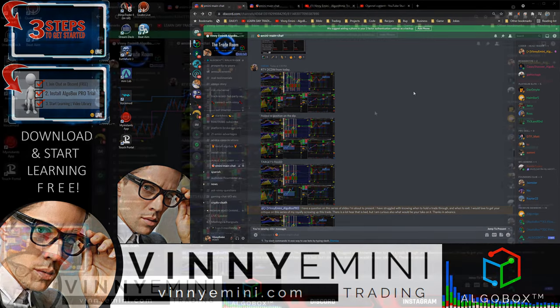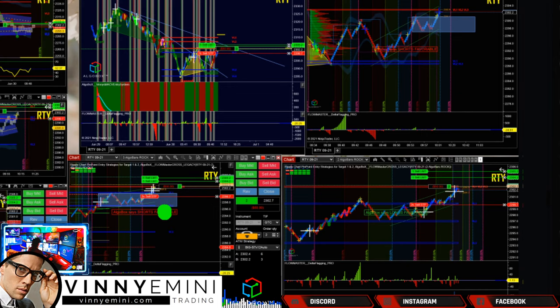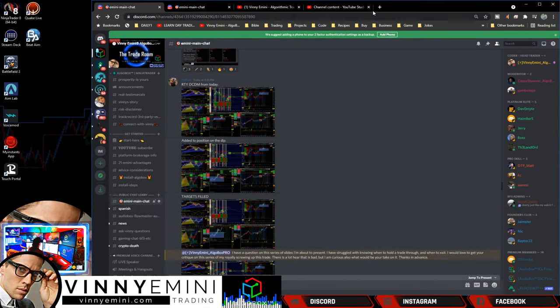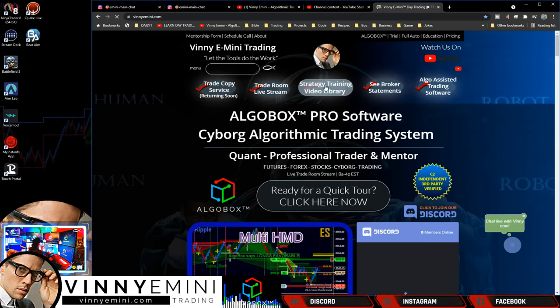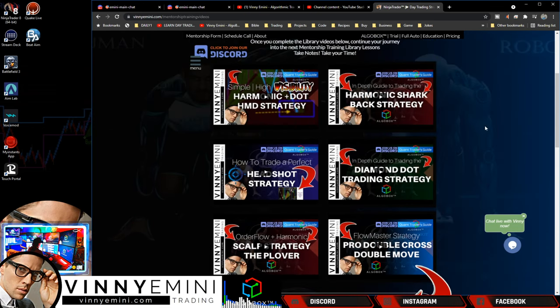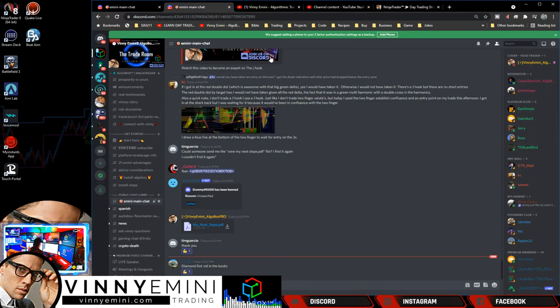Let's get into it. RTY DCDM from today. The only critique I had on this one from the previous video — and go check that one out, the link will be in the description — was around Colton's double cross double move. My only critique was pushing out your targets; get them in the proper location. If you don't know about the double cross double move, head over to venniemini.com and click the training library link at the top — the DCDM video is right there.